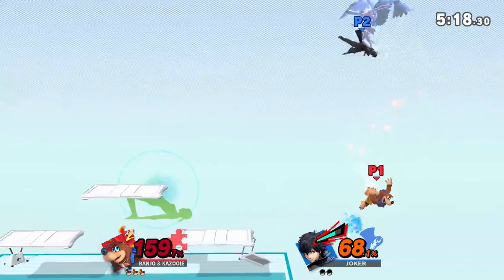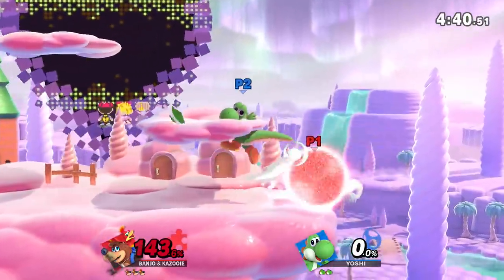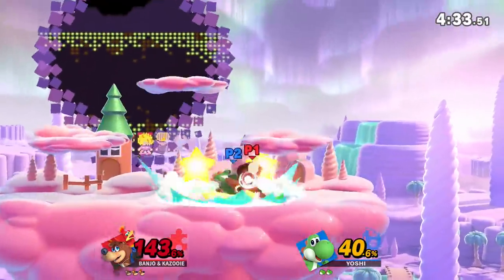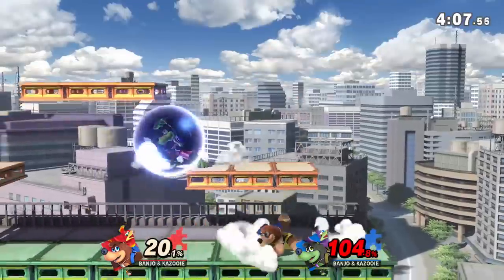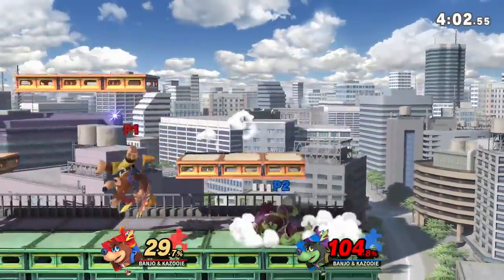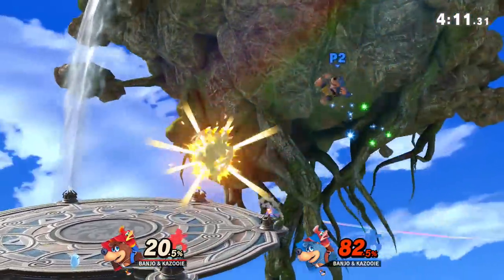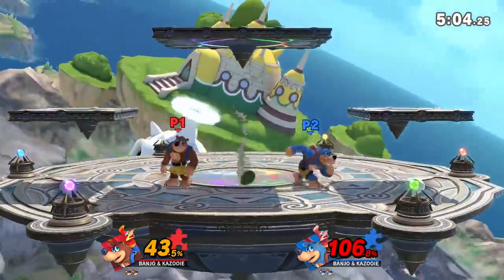While we're talking up Banjo's edgeguarding, we have to admit it is a little risky. Banjo's up special doesn't have a hitbox other than the spring, which means he can be knocked out of it. His double and triple jump aren't that fast or mobile, making him easier to hit. His side special is invincible but can be interrupted as it starts up, and Banjo can only use it five times per stock. A strong opponent could turn the edgeguard around on you. Fortunately, Banjo and Kazooie can also trap opponents at the ledge very well.